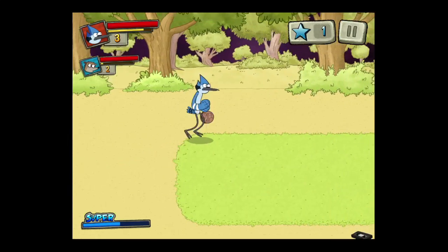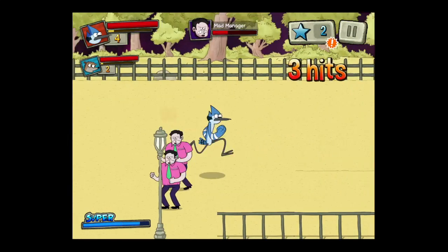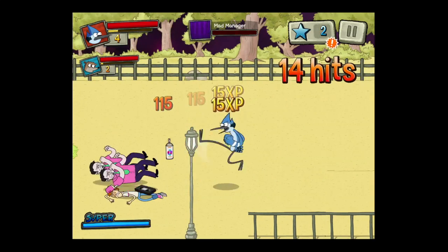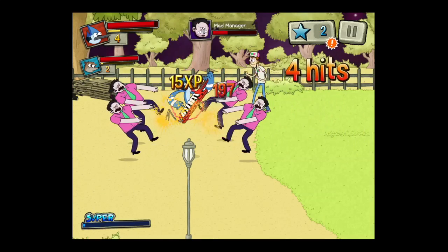Tag up and Mordecai comes in. Muscleman can also be played, and you can figure out which two characters you want to play. There are 20 large levels in this game.